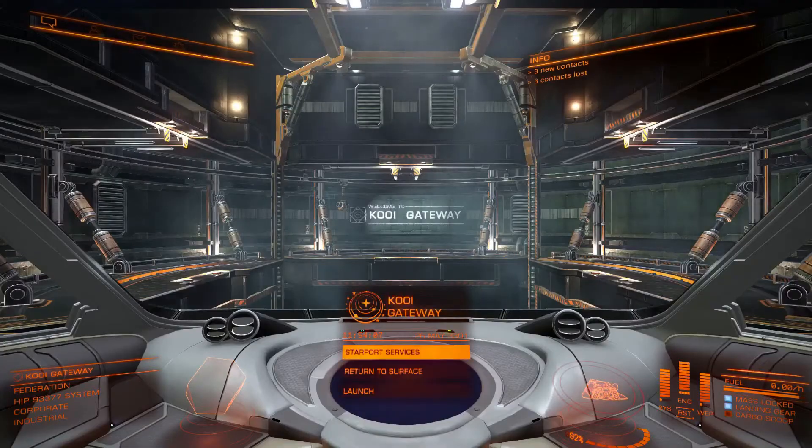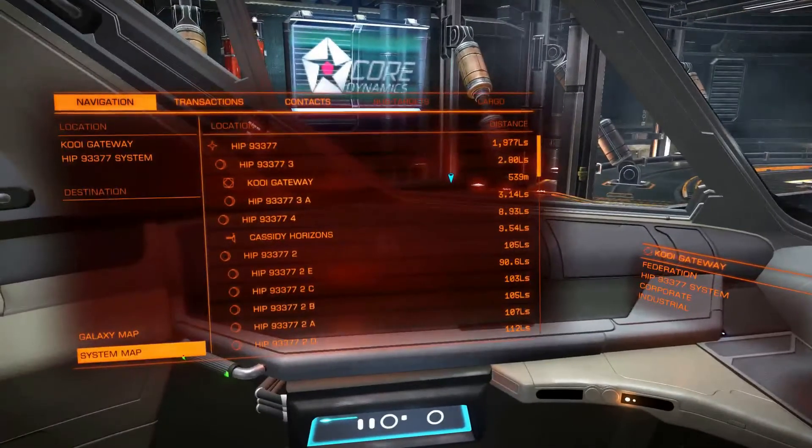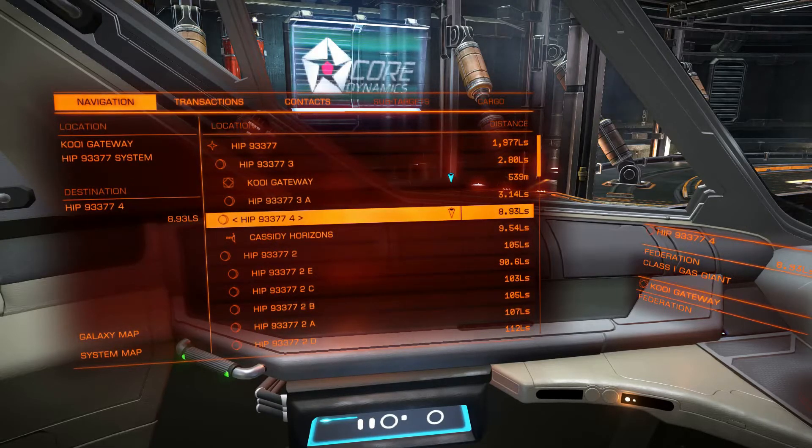A lot of mining is really about prospecting — it's all about finding the good ores. I've done a lot of the work by already showing you the list in the description where you can find planets with metallic rings. So let's go ahead, set the destination for the fourth planet — the one with the metallic ring — and launch the ship.